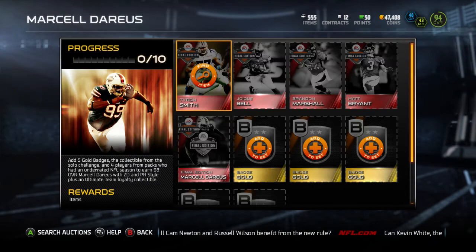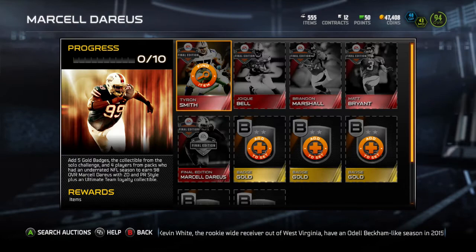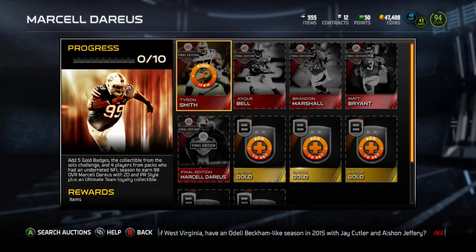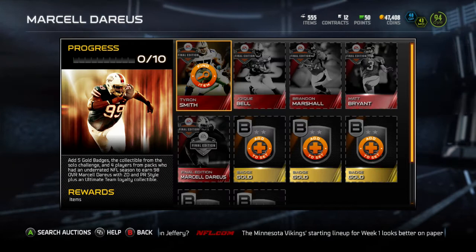Anyway, we got a 98 overall Marcel Darius zone D pass rush style, and we got Tyron Smith — his captain card is available right now. He has 95 run block, 95 pass block, pretty athletic, he just lacks in strength and awareness. But he's going against linebackers, everybody was a 3-4 down lineman so he'll get linebackers all the time. Drake Bale, Brandon Marshall, Matt Bryant, and of course we got the Marcel Darius collected.